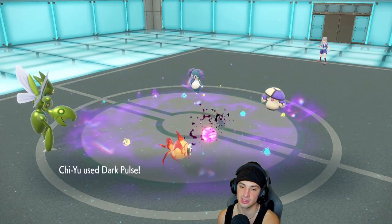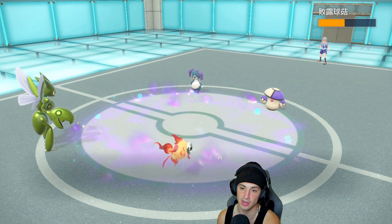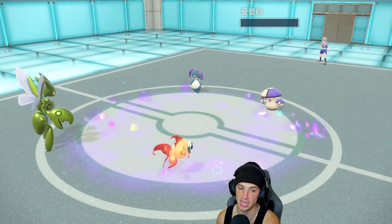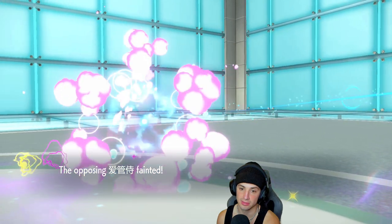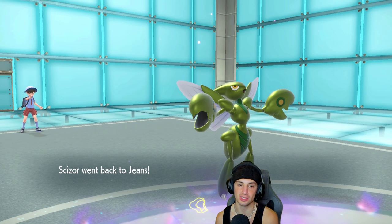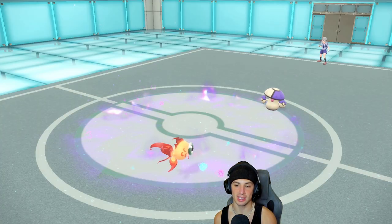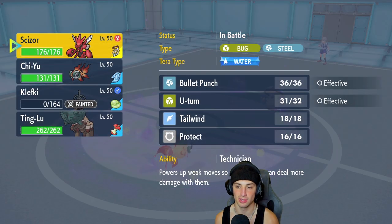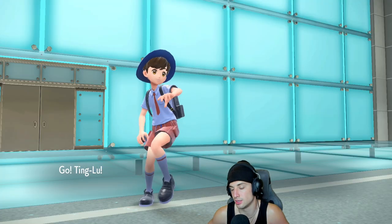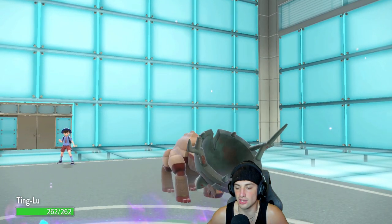No Rage Powder — totally fine, cool with that. So no Trick Room yet. Who is he swapping in? They're gonna save Scizor for the back end. We couldn't use Bullet Punch which kind of sucks, but we'll save it for later. We'll bring out Ting-Lu — Ting-Lu is gonna kind of contradict my Chien-Pao right here, but it's all good, everything kind of turns out neutral.